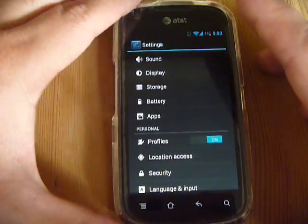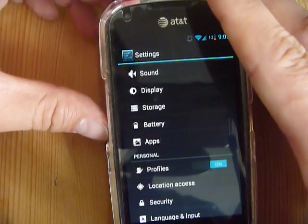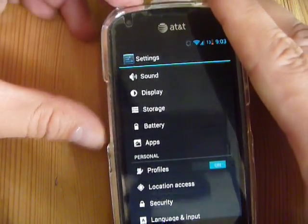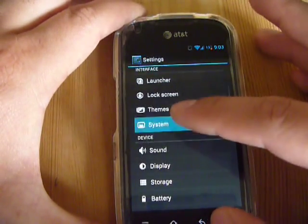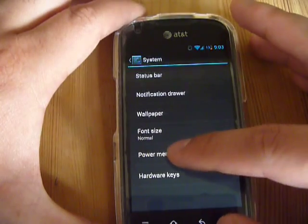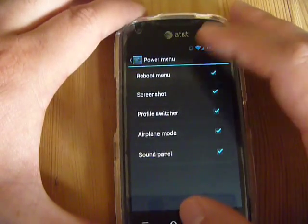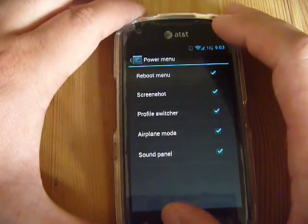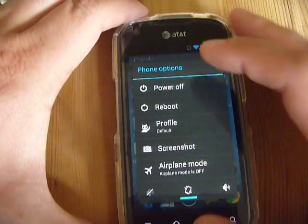One thing I noticed: you can't use screenshots with Power and Volume Down anymore. You have to go to the system menu, go to Power Menu, and you can enable screenshots there. Once enabled, you just hold and press the Power button to take screenshots.